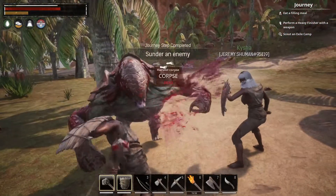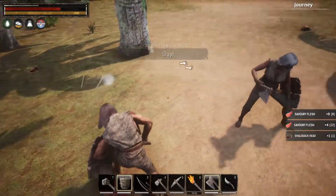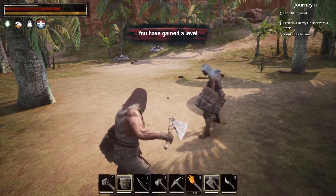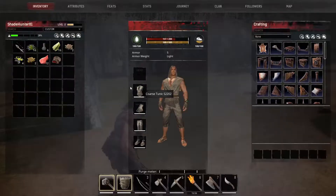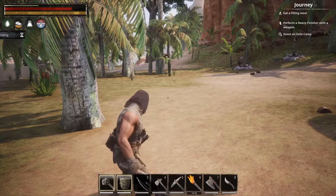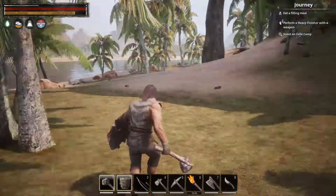You probably want to avoid getting hit, but there's two of us. You want to use your cleaver on them, and getting a head is a journey step too — who doesn't want to get ahead? After that, if you took some damage, drink one of your aloe extracts, get some health back, because we're going to go after another prey and do something different with this one.